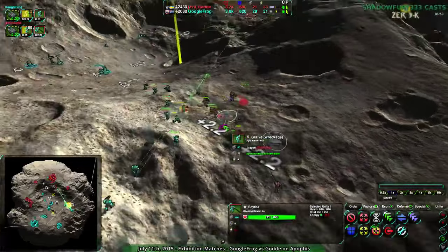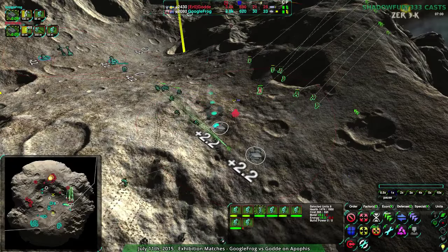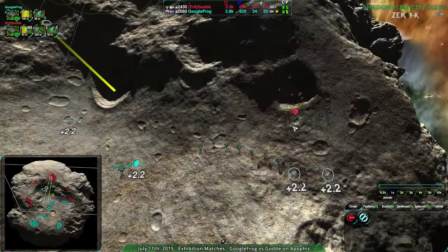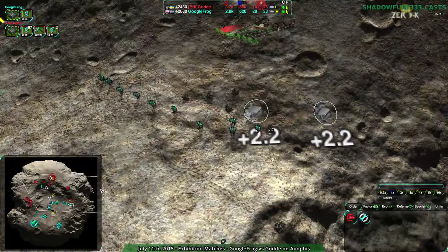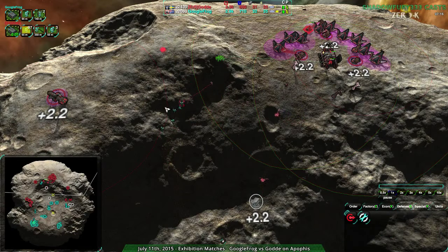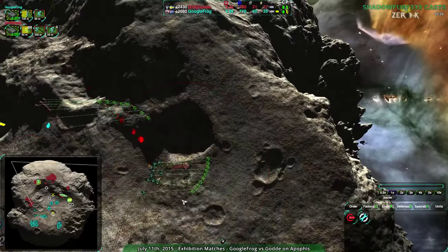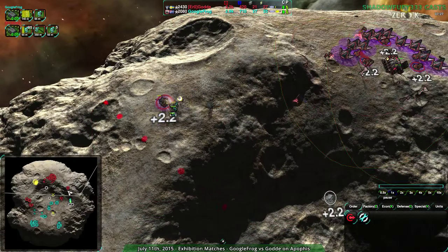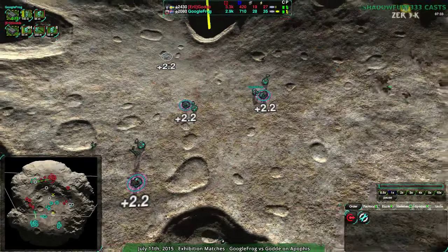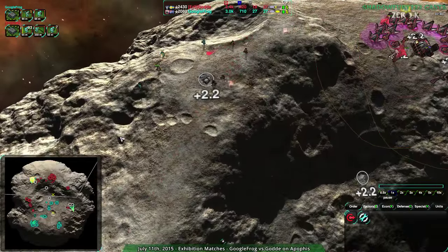Googlefrog is going to take this, or at least going to retreat. They're ahead by Glaive count, around 9 compared to about 7 for Gorda. There's a Lotus coming up in 10 seconds — Googlefrog needs to get out of the way. Their Scythe has scouted other areas. These Glaives could take out this Lotus, but they've gone in with confidence — east and west sides taking out the Lotus on each side. Googlefrog taking the center pretty solidly, with 3 Lotuses around it.